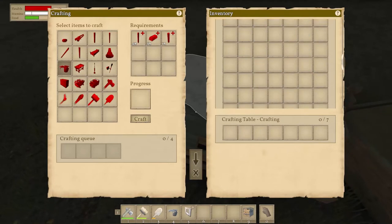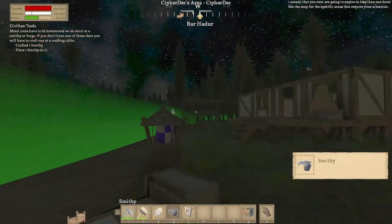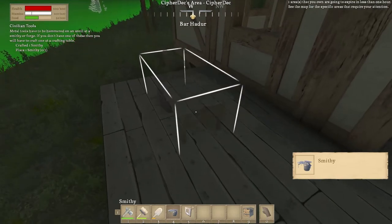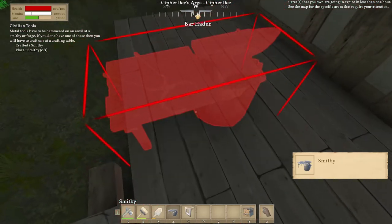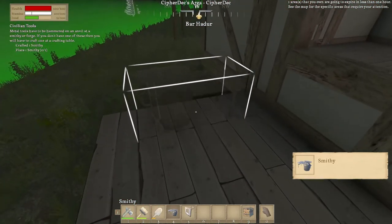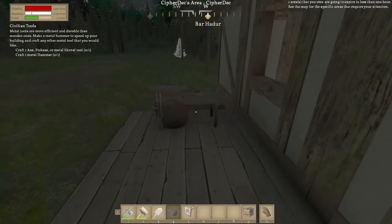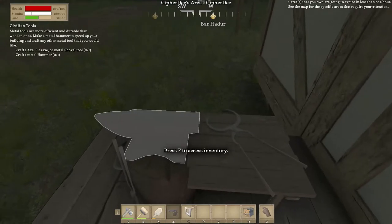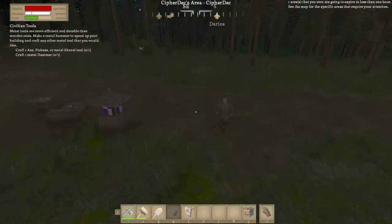Let's take these. Why did it want me to have six ingots? All right, we're gonna move this down to there — it's right there. How big is this? We're gonna put this on our porch here and rotate it. I cannot tell what is... okay I think like this will be better. There we go. Craft one axe, pickaxe, or metal shovel tool, and craft one metal hammer — so no matter what we're gonna have to make two things. What do you require? One copper axe requires one copper ore.